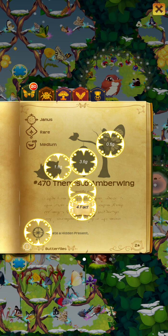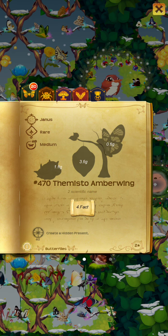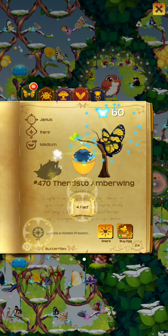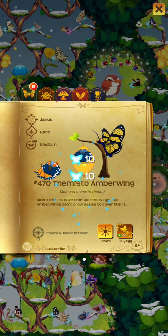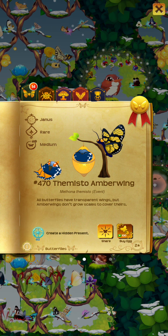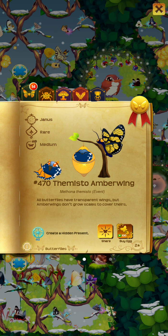This one's a... Zemo... Zimisto... Amberwing. That's the rare butterfly, and it can create a hidden present every four days. Wow, that sounds lame.